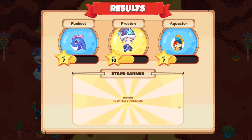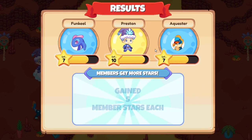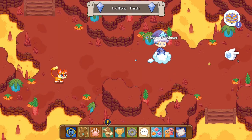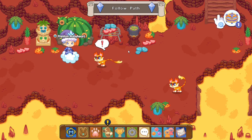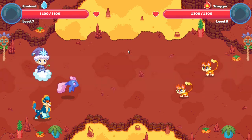Let's just keep on moving forward. We only need to do one more battle before we should be able to flick the lever, and once we flick the lever, all of this lava will go away and we'll be able to move on forward.